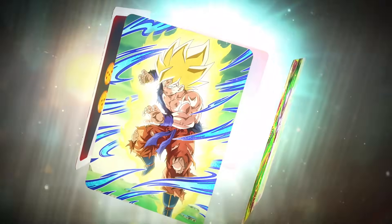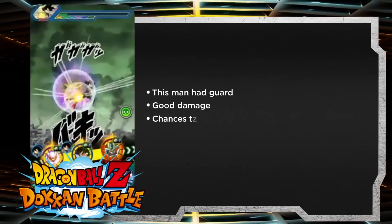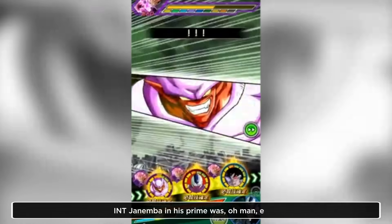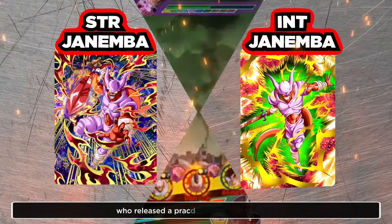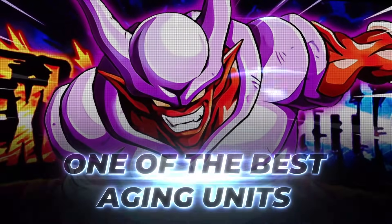Coming in at number four, we got the EZA who was the best EZA in the game for like two years straight — it's INT Janemba. It basically wasn't a question who you'd pick up with your Red Stone during INT Janemba's prime. This man had guard, good damage, chances to dodge, and a dominant link set on top of it. His only real weakness was that he didn't fit on very many category teams, but he was a monster. He was so good that arguably STR Janemba, who released practically two years later, was very comparable to him — and I believe out damaged him, which is just stunning. To be in contention with a unit released two years after you, you just know you're one of the best aging units in the game's history.